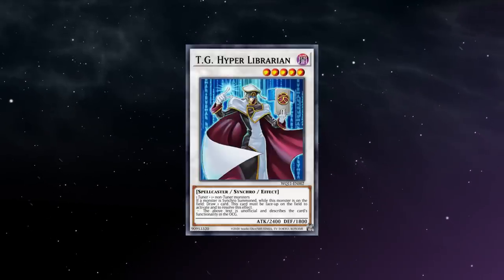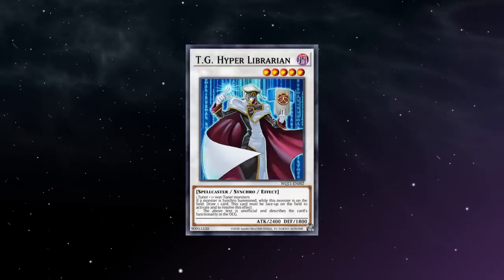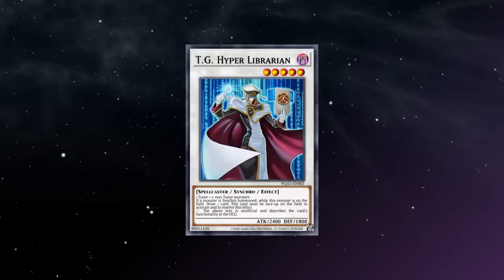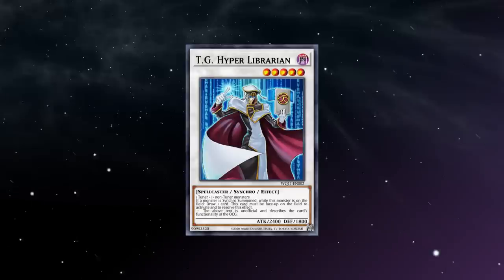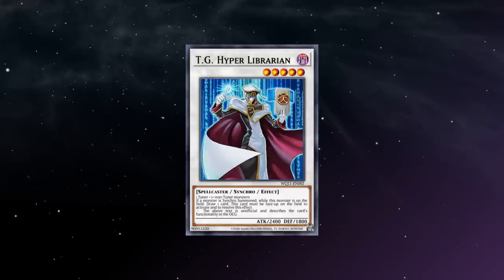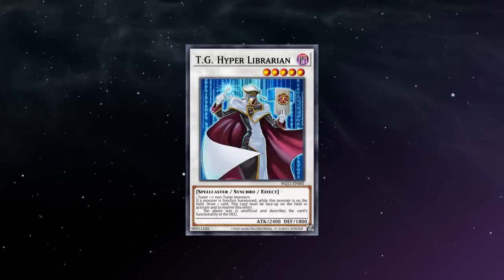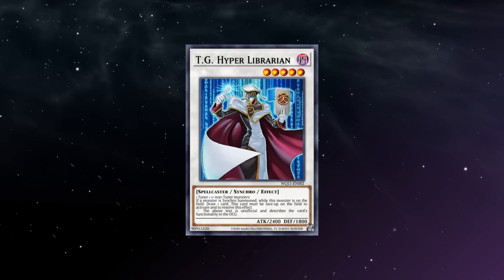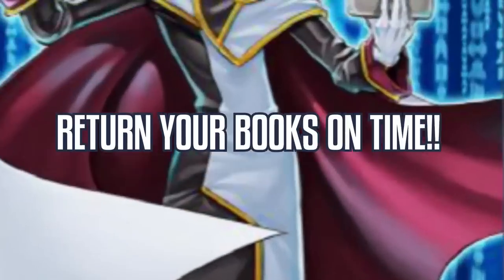Hyper Librarian has had a huge impact on a lot of different decks because of that draw alone, and because of that has bounced on and off the Forbidden and Limited list for a long time, currently sitting on the Limited list at time of recording. Synchros are balanced by how many cards they get you on summon with how much it costs to make them, but this card disturbs that balance because no matter what theme or archetype is printed, none of them can stand a chance when you activate the mighty LIBRARY card!